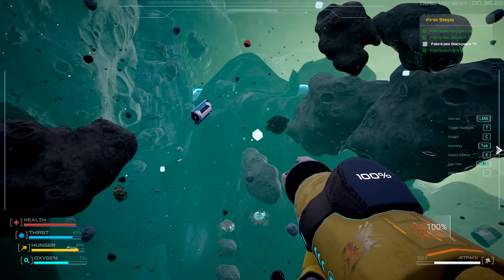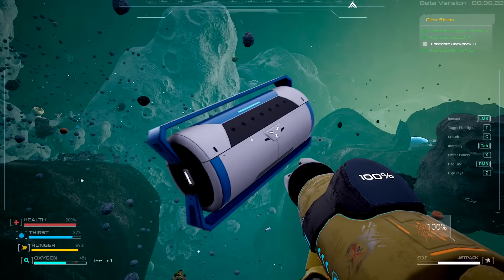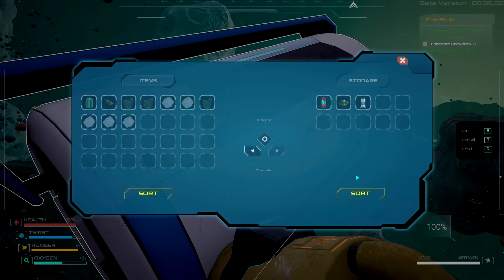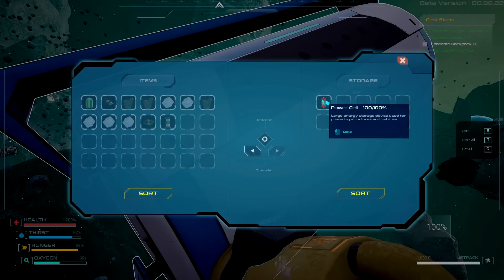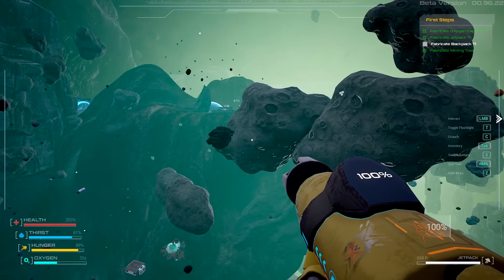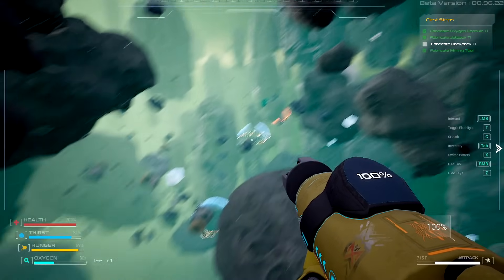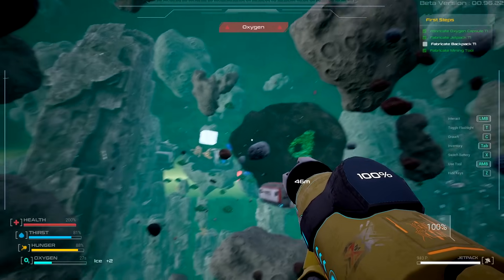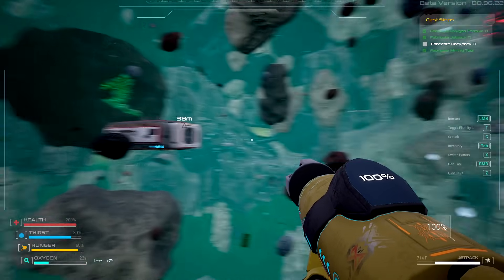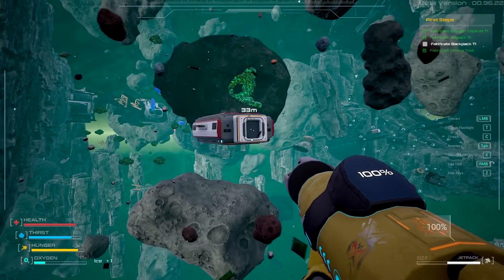We'll grab that one - there's a crate right there, I might just open this one up. We got ourselves water and a power cell - beautiful. I don't know why I sorted it. I think we need the power cell for that place down there. I spent last time a little bit too long doing the other stuff. If I can head out to that area down there it'll be a lot better for us. I see the oxygen problems - I see it!